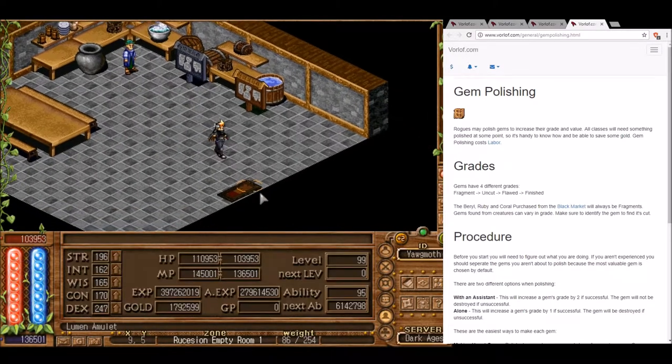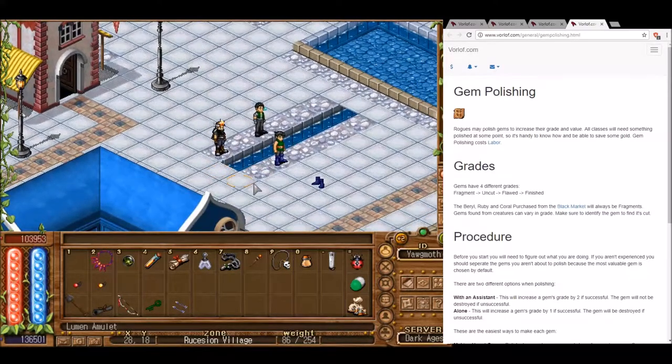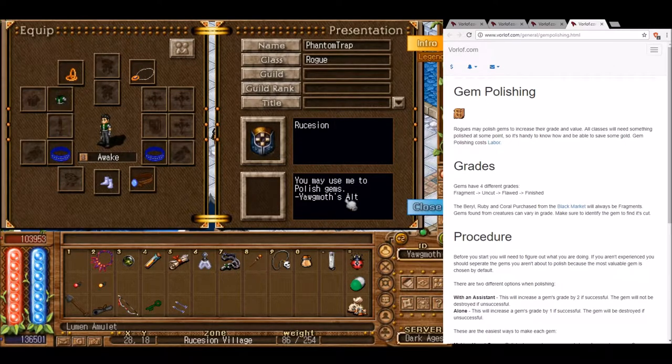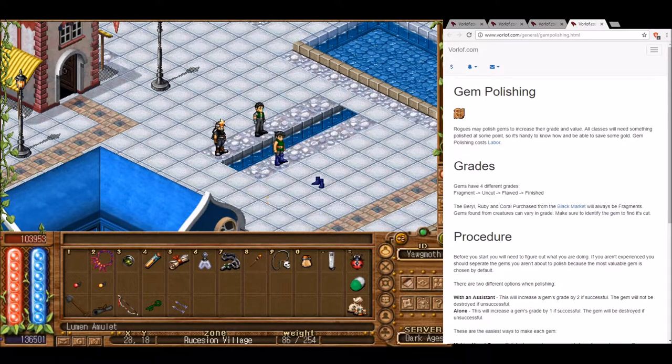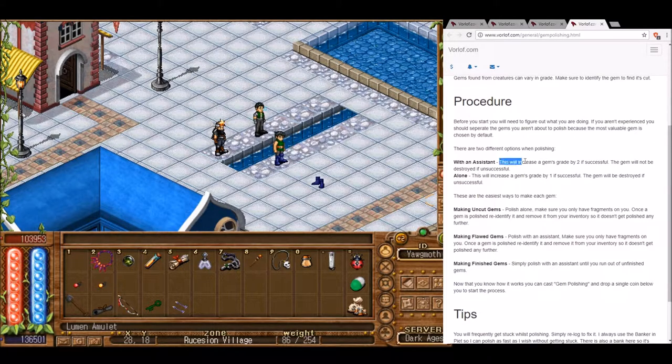Now let's actually work on polishing these gems. Sometimes there will be rogues AFK that you can use as an assistant — my alt Phantom Trap is one I leave AFK so people can have a rogue assistant. Only rogues on registered accounts can be assistants. If we polish with an assistant, we can upgrade the gem's grade by two if successful, and if we fail, the gem will not be destroyed. Polishing alone only upgrades by one grade and there's a chance the gem will be destroyed.